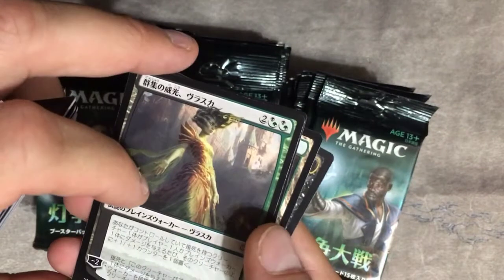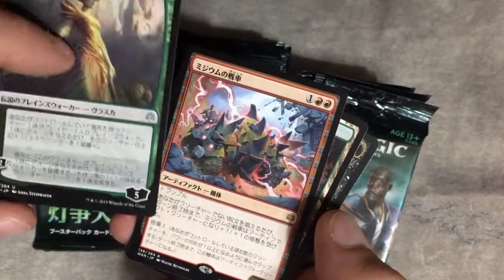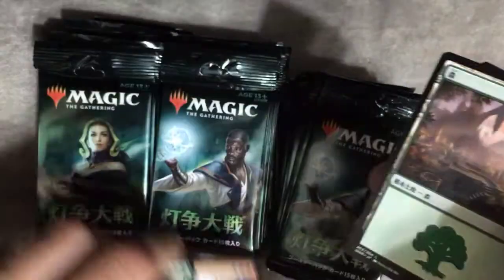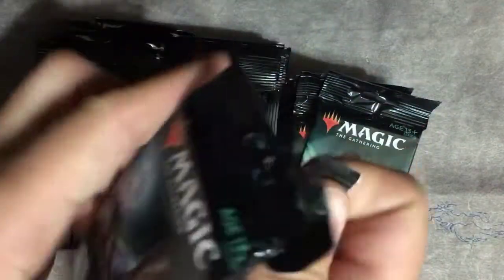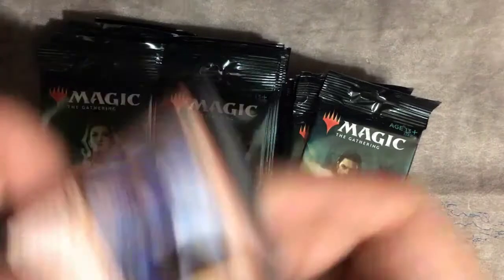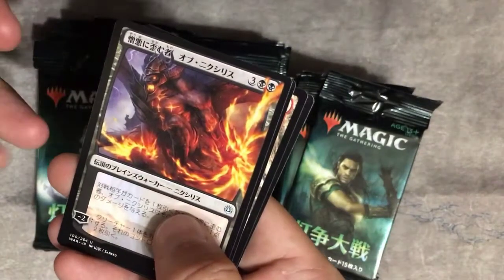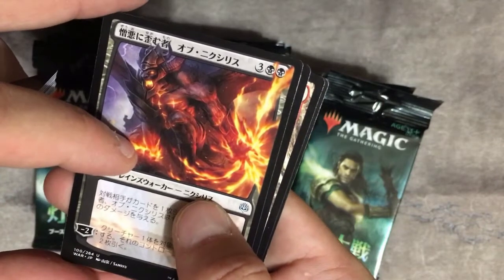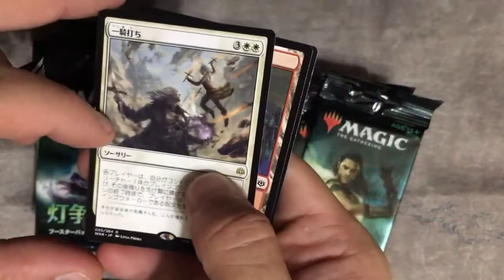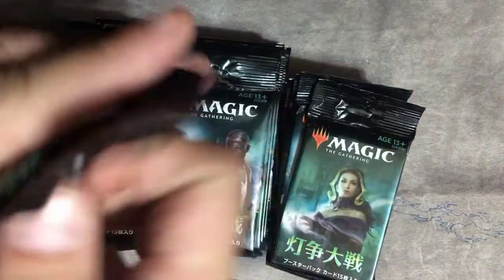First one is a Vraska. Is it the alternate art one? I have no clue. And then there's that little card. Pride Mate — I know that one. Omnixilus — I'm pretty sure that one is the alternate art. And then we got Nahiri and Sorin, the old frenemies.